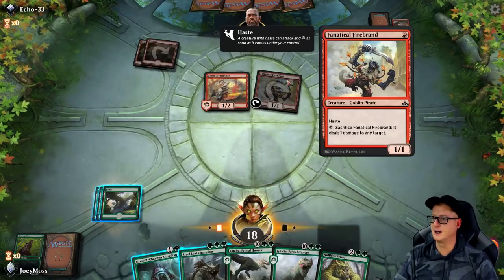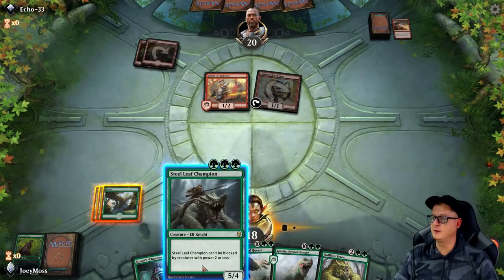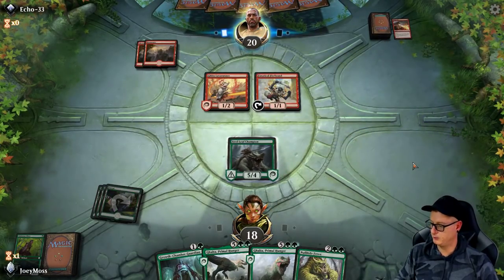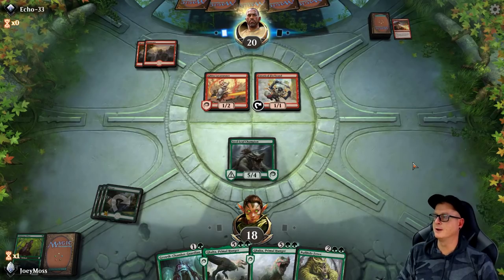We got the Ferox on deck. I believe we go Steel Leaf — now we've got a big 5/4 out there. We can defend a little bit unless he drops a Lava Coil on us, which Mono Red usually doesn't run together.